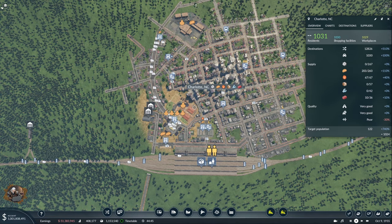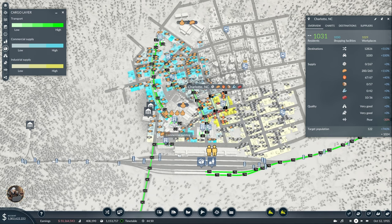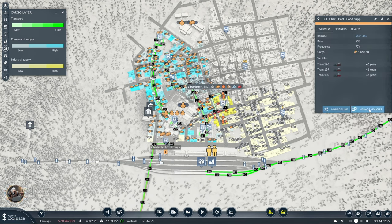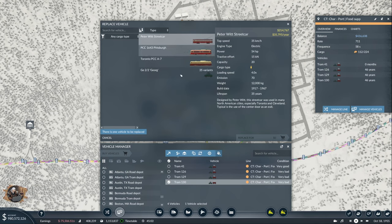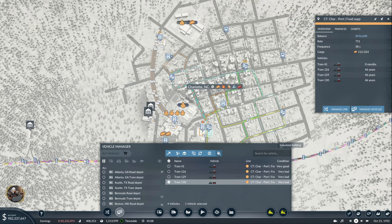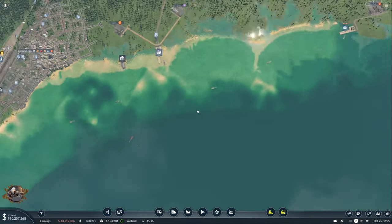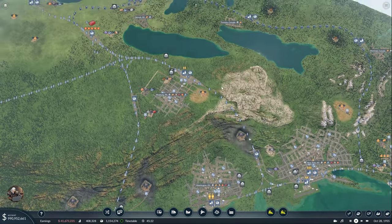I don't understand why Charlotte doesn't get more food. We can increase that I guess. Manage vehicles — let's copy and then replace it with 700. It's definitely too much — 622. This one is definitely making me money, which is pretty good. And here is enough.